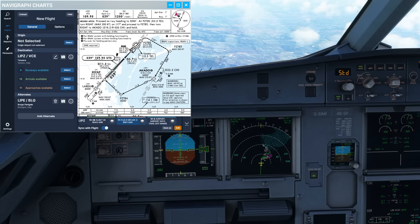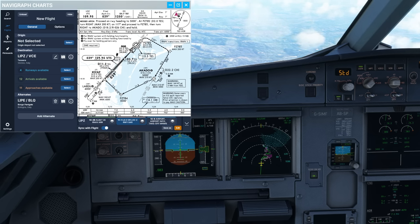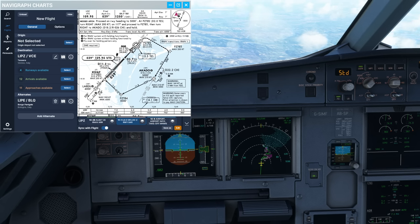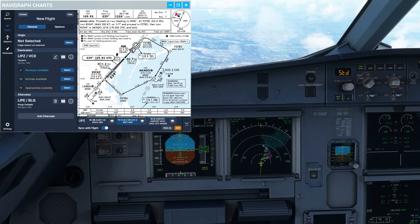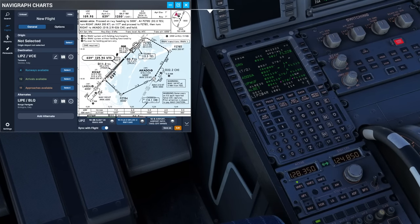The go-around is a workload management exercise in a lot of senses. A lot will happen all at once because you're going from a situation where you're on approach and about to land to suddenly basically taking off again and putting yourself right back at the start of the flight phase. Before you fly an approach, you need to make sure your go-around is set up correctly. In the Airbus this means checking the blue text on the flight plan page — that is the go-around itself.